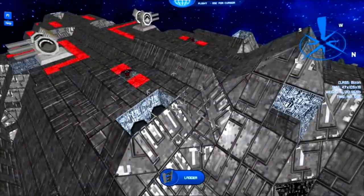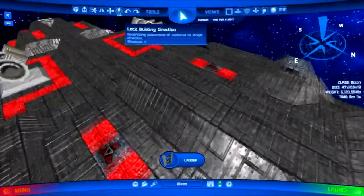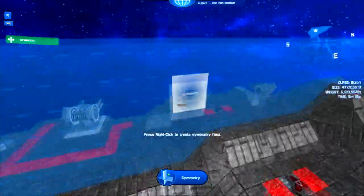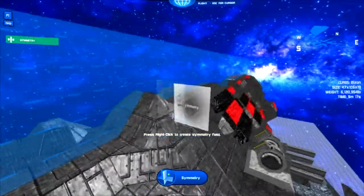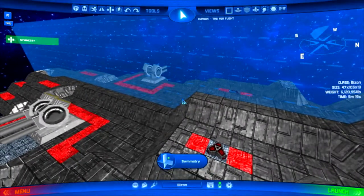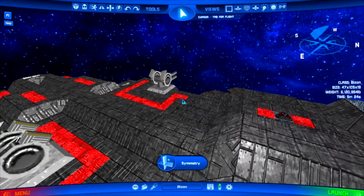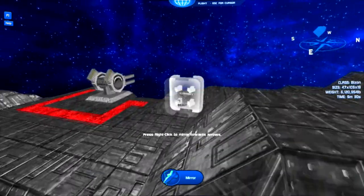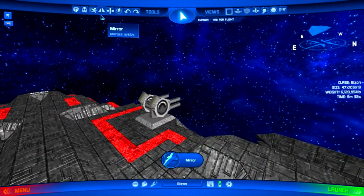Another thing we've had for a couple versions now — most of the glitches caused by it are fixed. We've added a new feature called Mirror, up here in the upper left, which kind of works the same way as Symmetry does. But instead of being whatever you're presently doing, it instantly mirrors whatever you've done on one side.